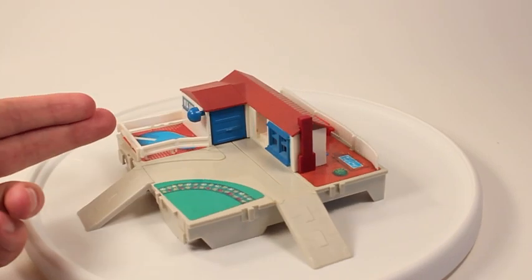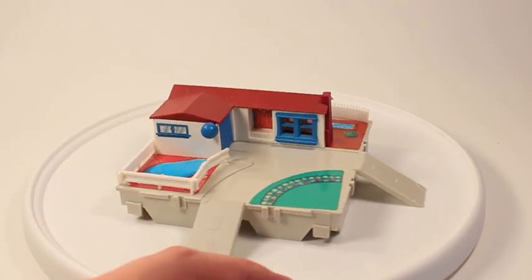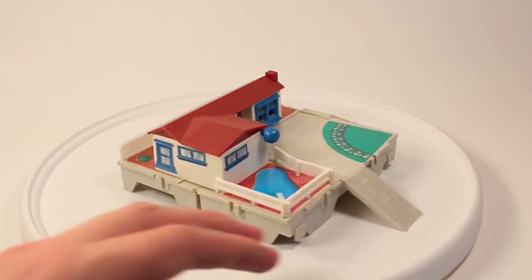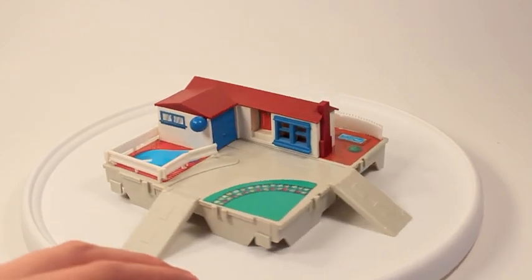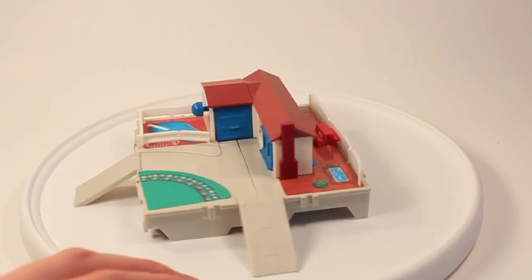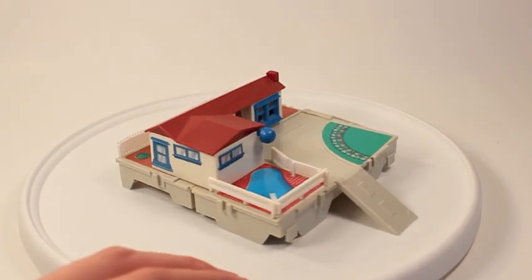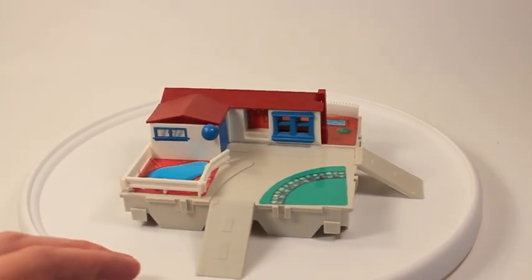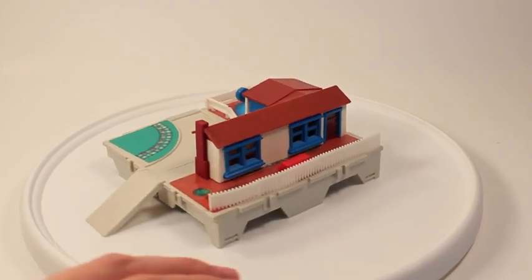It's got a pool on one side and a hot tub on the other. Just a really neat little designed playset for your Travel City. I would love to buy 10 more of these and do a neighborhood build — maybe paint them a different color or something. But a really great addition to your Micro Machines City. The Suburban House.